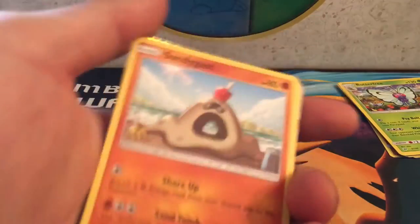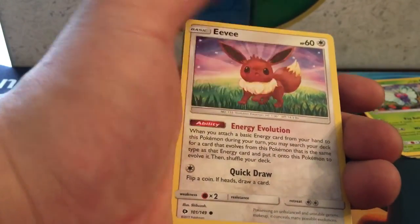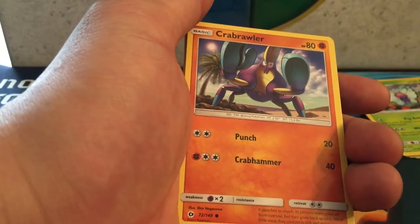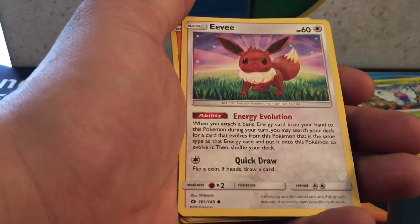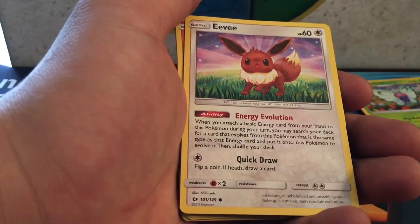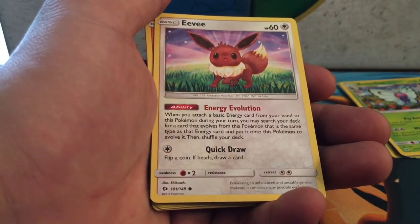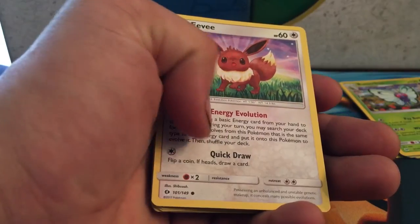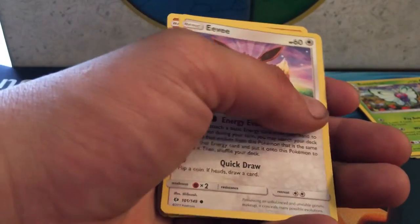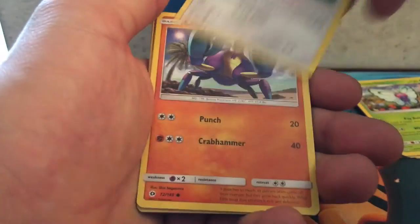We got a Sandygast, an Eevee — nice, that's going to be a really good staple. It's a pre-evolution Eevee with 60 HP. The ability is Energy Evolution — when you attach a basic energy card from your hand to this Pokemon during your turn, you may search your deck for a card that evolves from this Pokemon of the same type as that energy and put it onto this Pokemon to evolve it. It's a really good card — I think Eevee's evolutions in Sun and Moon are going to be the most played in the meta.